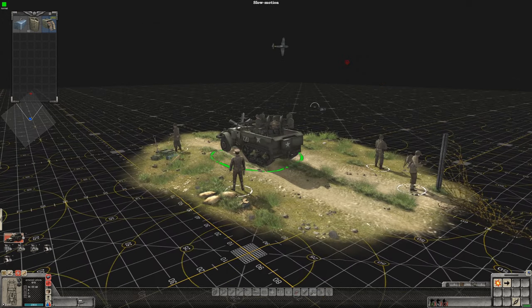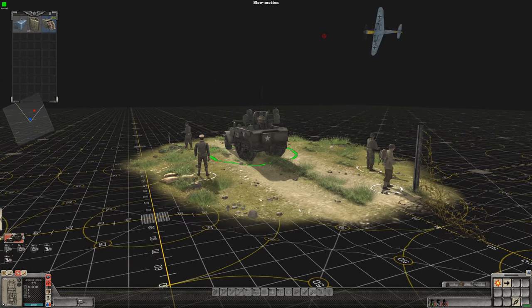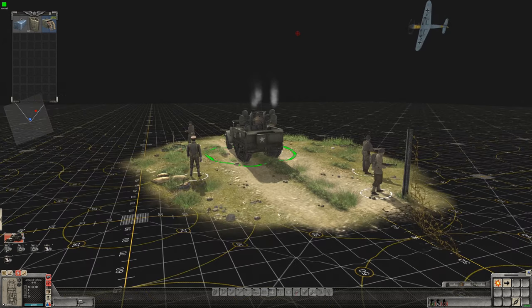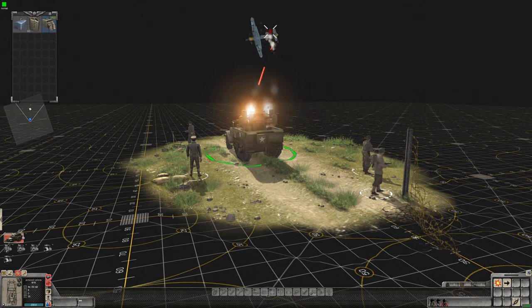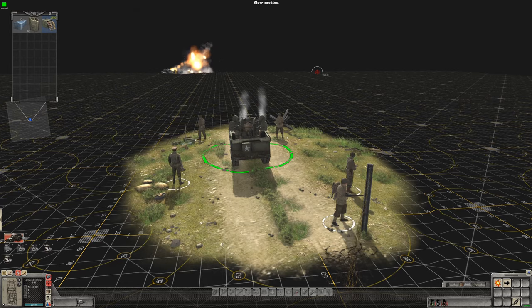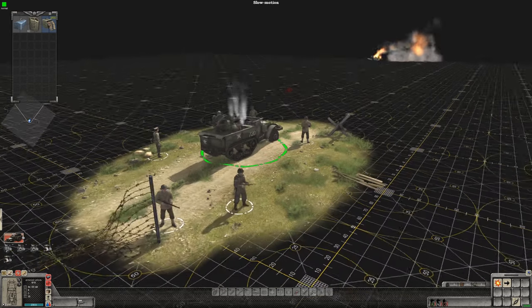Its rotation speed of the turret isn't that fast, but the devastation of the quad 50 cal makes up for it if you do get on target. You want to lead the target slightly and take the shot. That may have been slightly out of range. Its reload time is a bit long, but we did get a good hit.